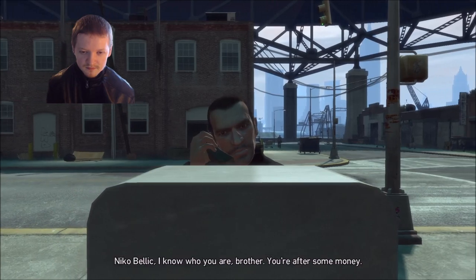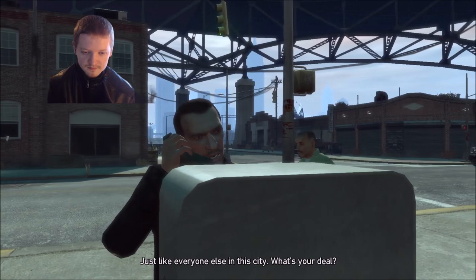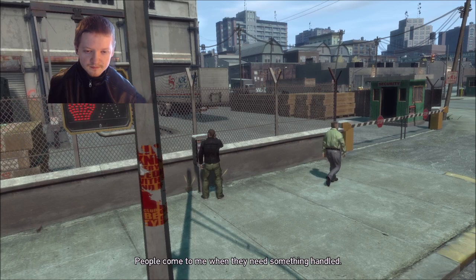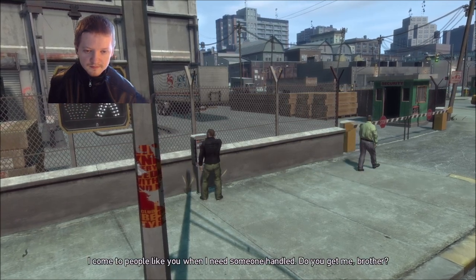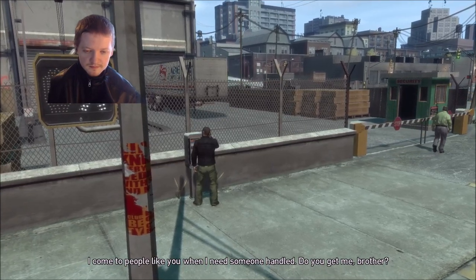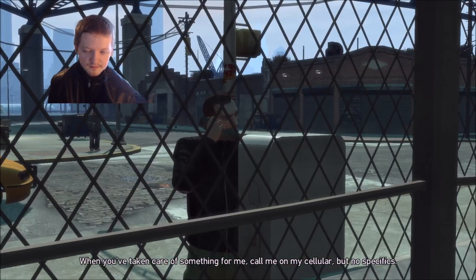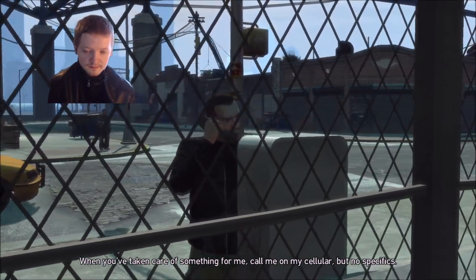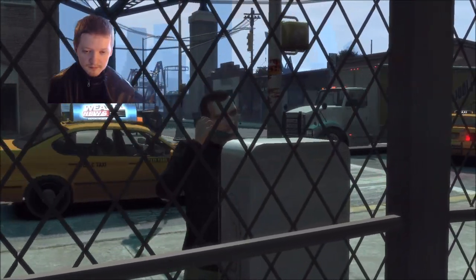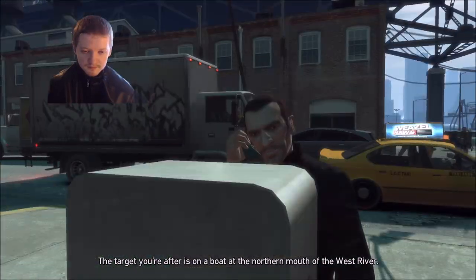I'm a friend of Phil's. Nico Bellic. I know who you are, brother. You're after some money, just like everyone else in this city. People come to me when they need something handled. I come to people like you when I need someone handled. Do you get me, brother? I get you. When you've taken care of something for me, call me on my cellular, but no specifics. I only talk business on a hard line. The target you're after is on a boat at the northern mouth of the West River. Take it out.